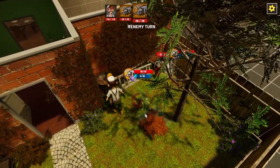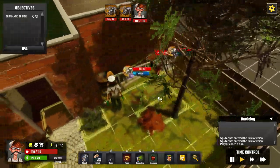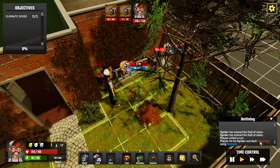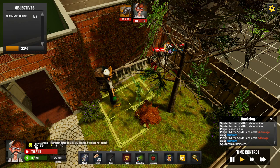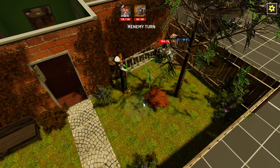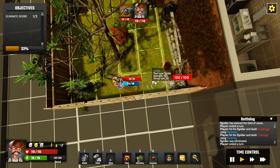The spider takes its go and another one comes to play. We whack it with the big hammer — hit, 14 damage. We hit again and it's dead. Going into defense mode; the maximum action points now drops to 29.